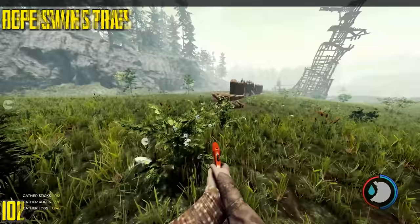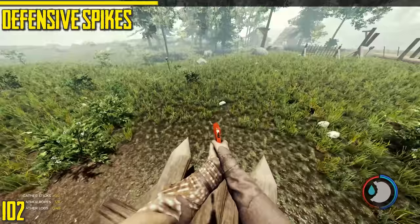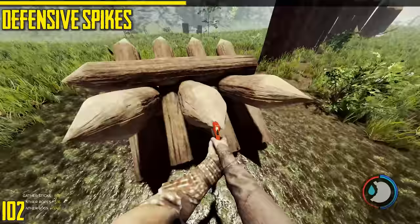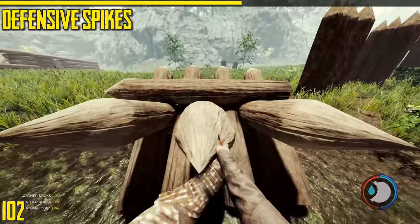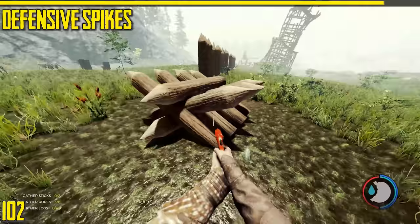Next is defensive spikes. They've got the highest HP of any structure in the game, I believe. However, mutants can glitch over the top of them — like when a cow's charging or an armsy's doing his rampaging triple swing attack, he can glitch over. So it's a tricky one.